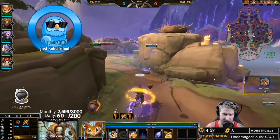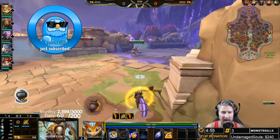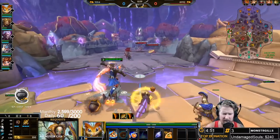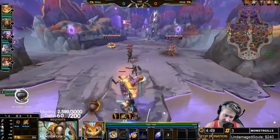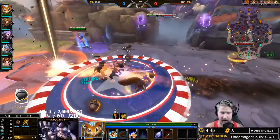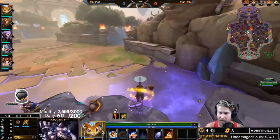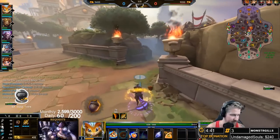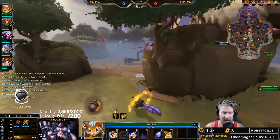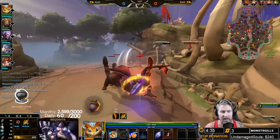At level two we get our one — the ability we typically max out last. This is our movement ability on Ratatoskr. It will dash through minions but will not dash through gods; if you hit an enemy god it will stop you right when you hit them. It does damage to all minions you pass through and the enemy god you hit, and it will slow the enemy god.